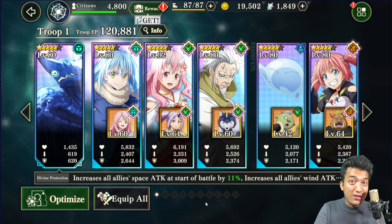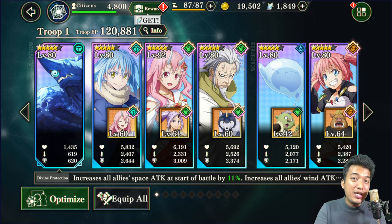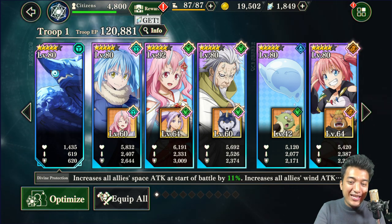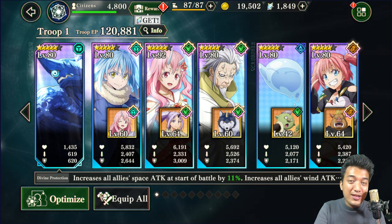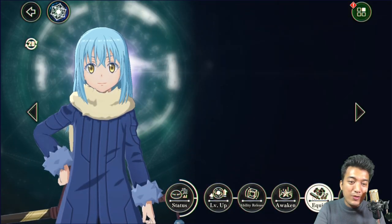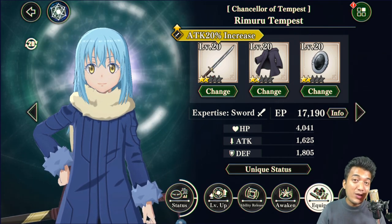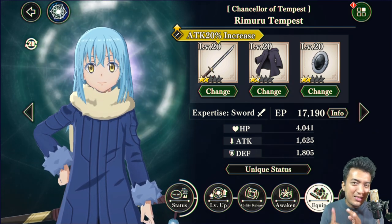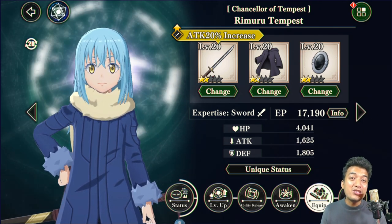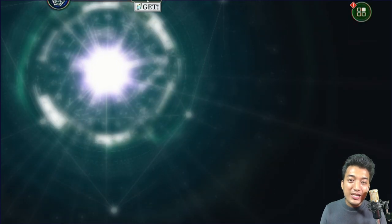Tip number 2: Gear up all your main battle characters with really good equipment from your inventory. Also provide at least a weapon to your support battle characters so that they can provide really good attack stat bonuses to your main battle character. Go to the equipment section and provide them with the best possible equipment sets so that they can give you a lot of stats — that extra attack, defense, and HP boost is going to take you a very long way, not only for main but also for support battle characters.